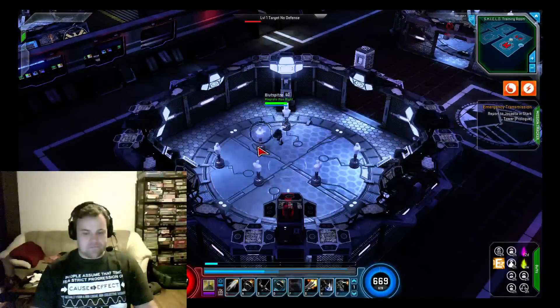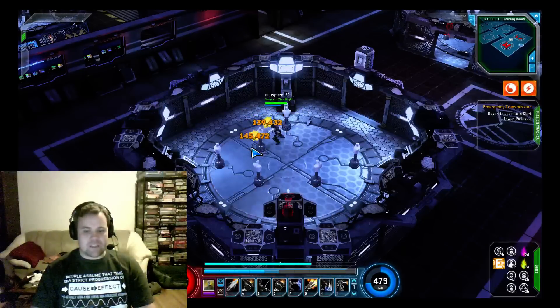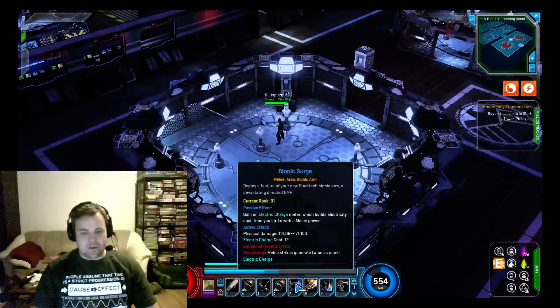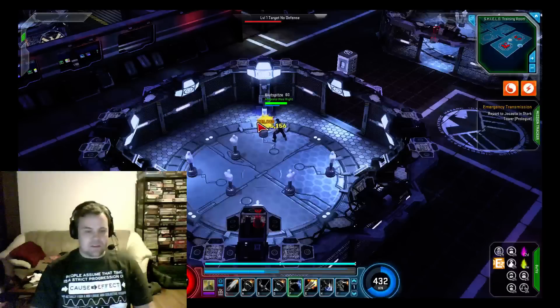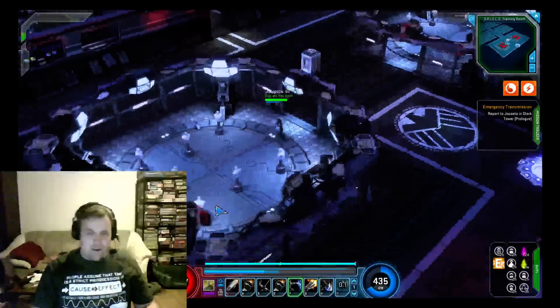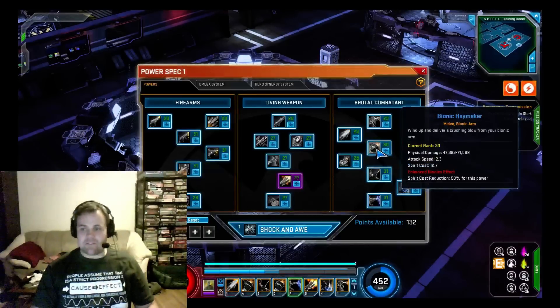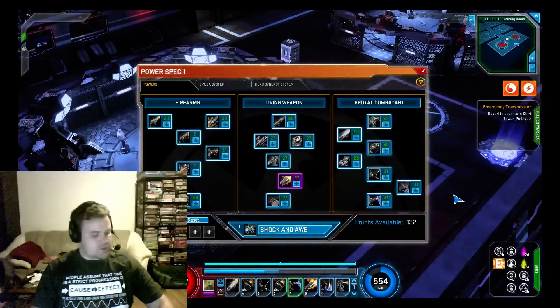Bionic Haymaker is just the target smack in the face — the enhancement reduces its spirit cost. You can see the electric charge building up — that's where the Bionic Surge comes into play. As long as you're using the bionic arm you'll be earning points toward the electric surge, just like Hulk getting angry or Thor earning the Odin Force. The enhancement is that the spirit cost is reduced.